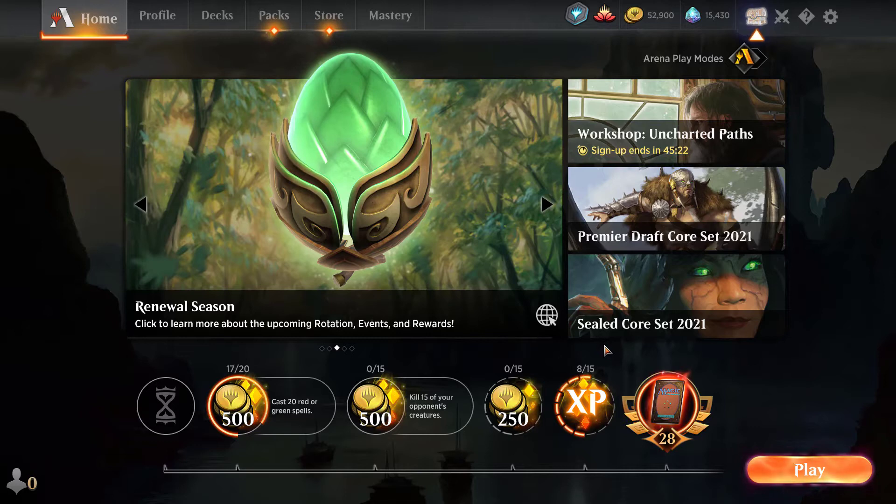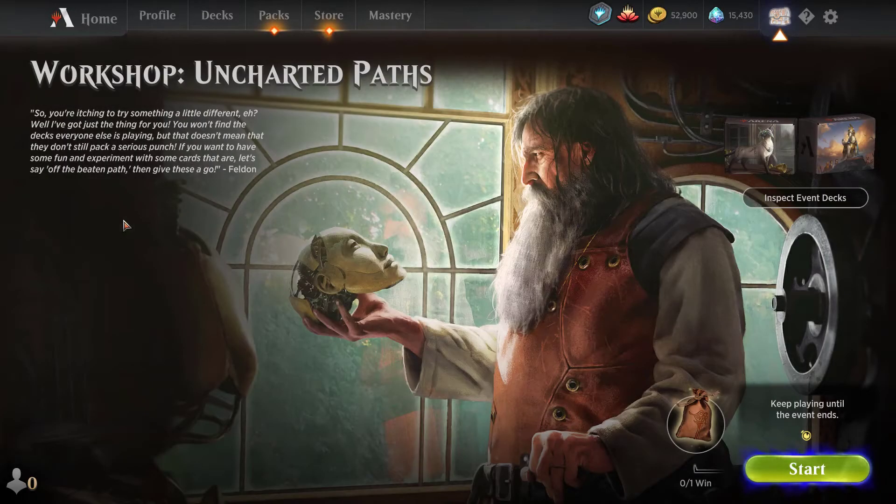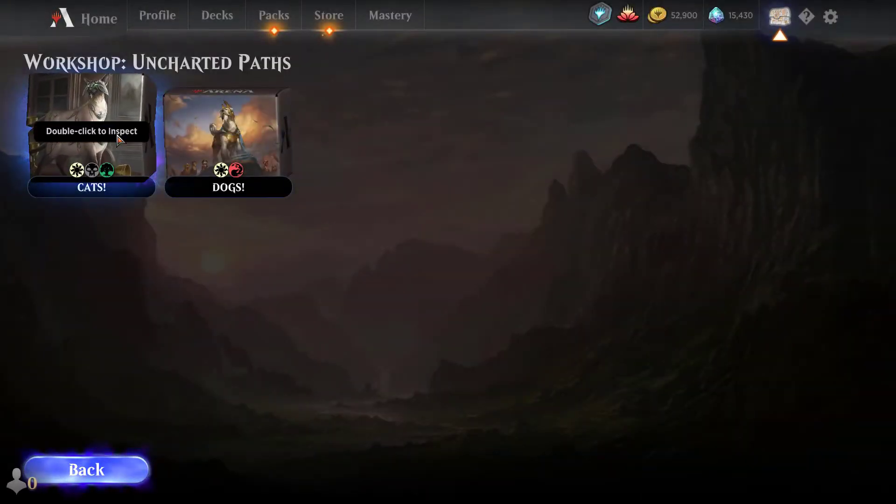We know Core 2021 is a good deal - Premier Draft Core 2021 is a good deal. Let's check out this workshop. It says you're itching to try something a little different - looks like Cats versus Dogs. You won't find the decks everyone else is playing, but they still pack a serious punch. If you want to have fun and experiment with cards that are off the beaten path, let's give these a go.